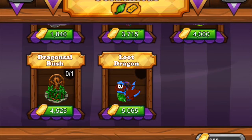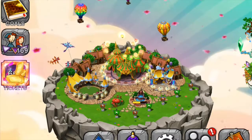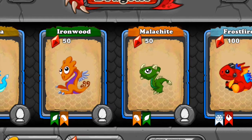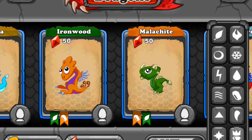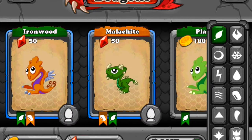The Loot Dragon takes 35 hours to breed and grows scales when older. For breeding the Thorn Dragon (plant and metal), you'd use the Ironwood Dragon and the Malachite Dragon. The green figurine represents the plant dragon, orange represents metal - those are the breeding components for this prize set.